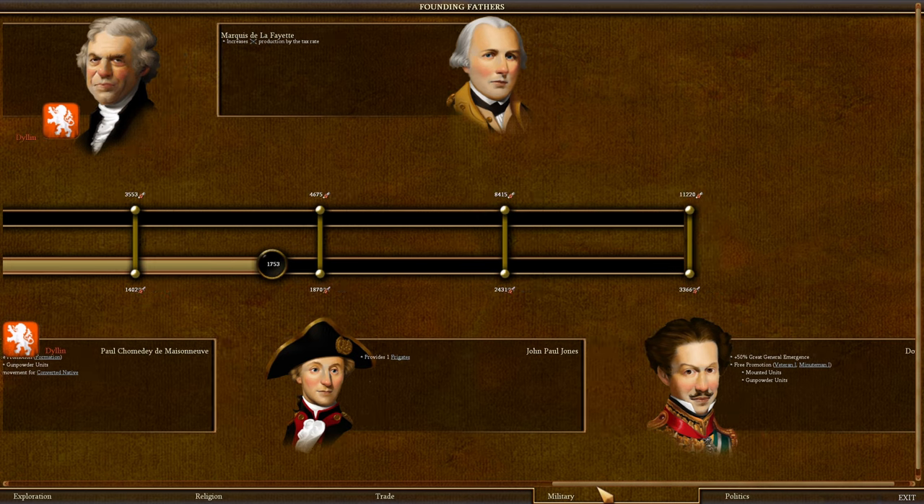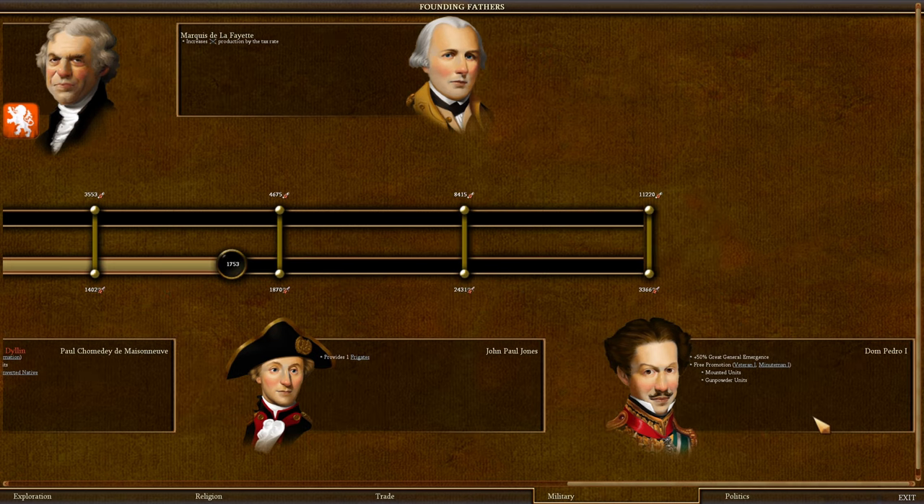I got Ethan Allen. Next up I'd want to get Dom Pedro — we're almost 2,000 military points short. We could get him by attacking the natives or attacking the Spanish, or finishing off the French as well. My Marquis de Lafayette increasing gun production by the tax rate is also nice. Both of those I like to get, which means we need significantly more military points. So I think we'll switch the colonies from political points to military points to ensure that we get these guys.